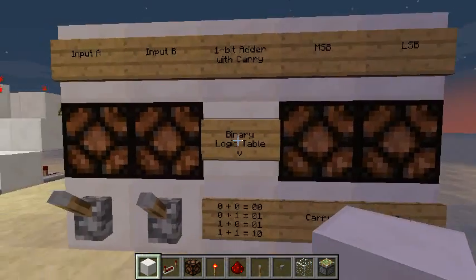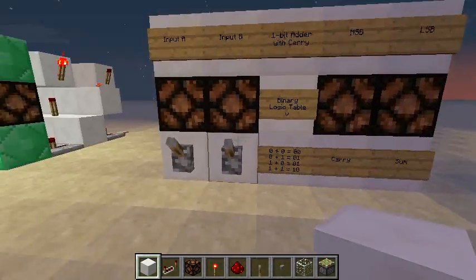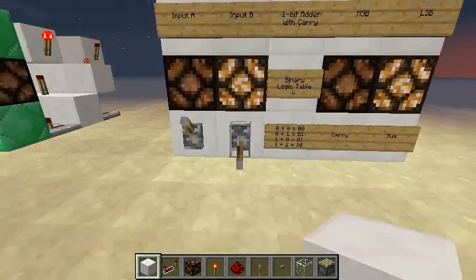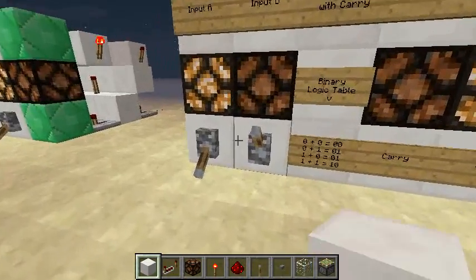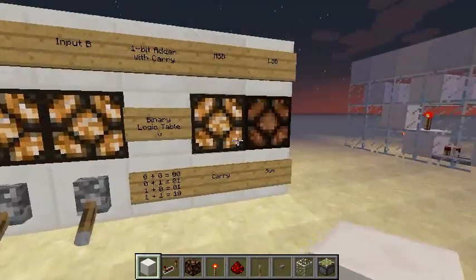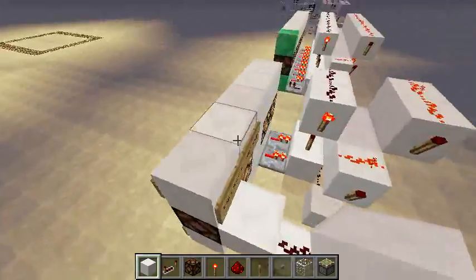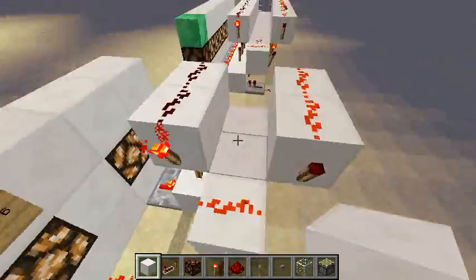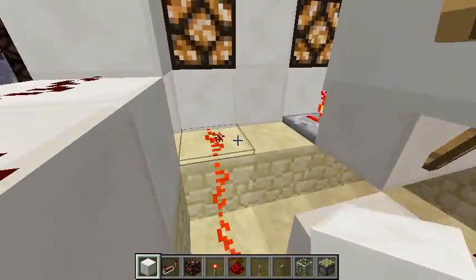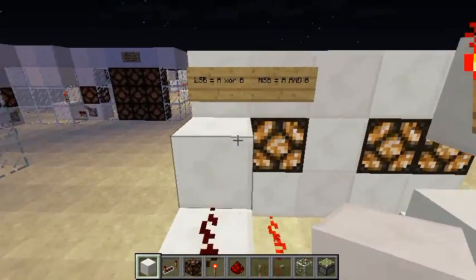Let's see the example. Here we have 0 plus 0 equals 0, and 0 plus 1 equals 1, and 1 plus 0 equals 1, and 1 plus 1 equals 0 and carries 1. So this is the carry. The sum is performed by an exclusive OR, like I showed you, and the carry is calculated using an AND gate.